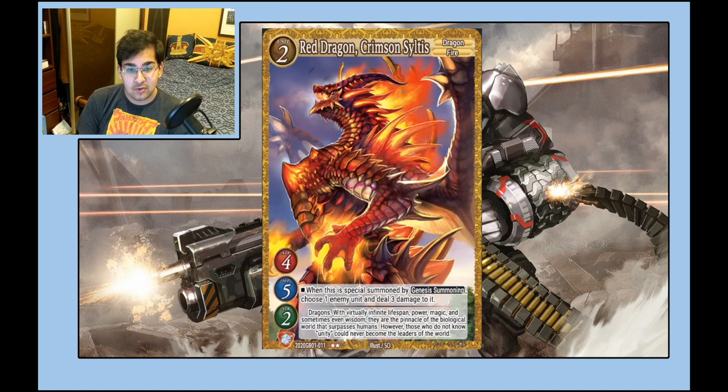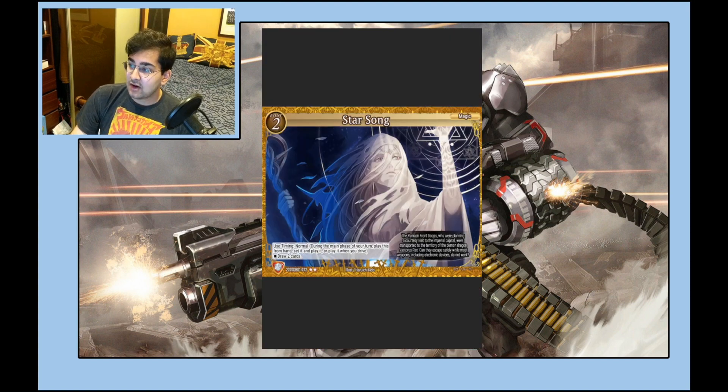Red Dragon Crimson Siltus is another dragon — 4/5/2, very nice stats — and when genesis summoned you choose an enemy unit and deal three damage to it, which is also very nice. I think the best level two target is in the starter deck, but this is definitely a solid option. Generally you'll prefer to go to an Aris over this because the odds of a burn three being super impactful are relatively low, but it's a good solid option and I've seen a lot of decks running it.